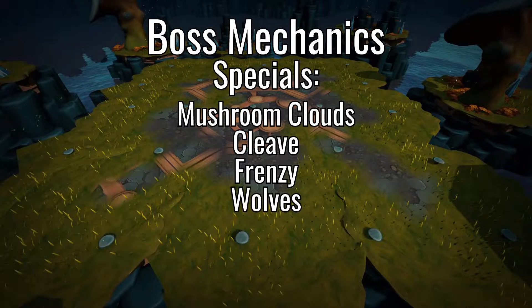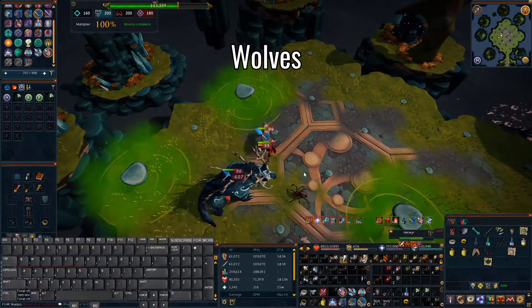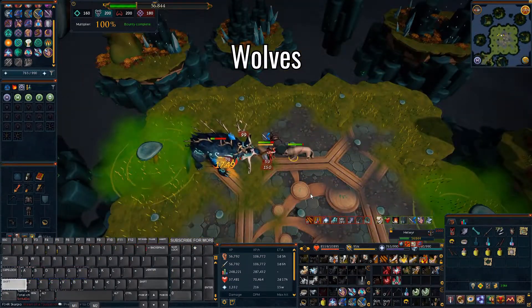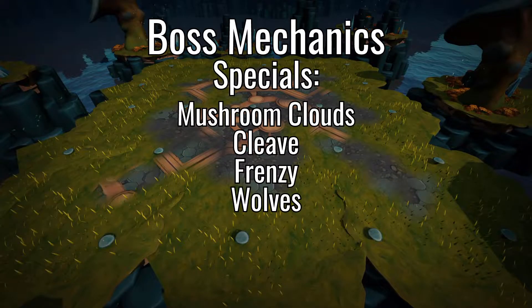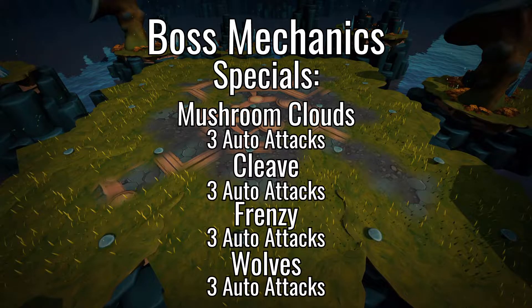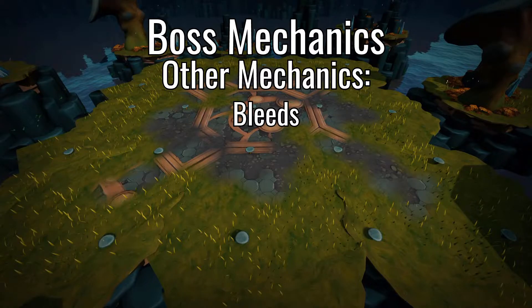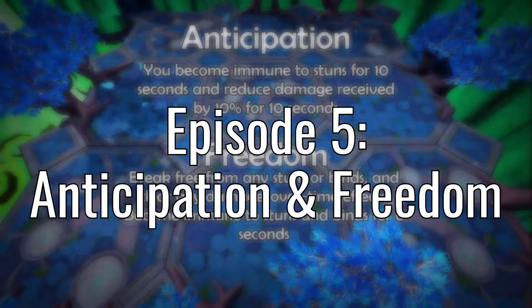The last special is the Wolves. Hellweir summons a couple of wolves to help him. The easiest way to tackle this is by using a two-handed weapon and using some AoE abilities like Cleave, Hurricane, and Quake. These specials trigger in exactly this order, with three auto attacks in between each of them. This makes it very easy to predict and practice ahead of time. Another mechanic to worry about are the bleeds that Hellweir applies when he does his Cleave and Frenzy specials, but these can be negated with Freedom.